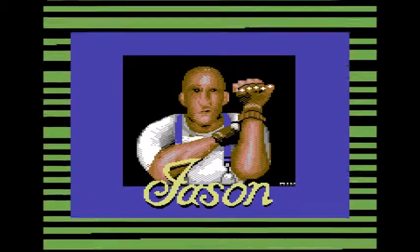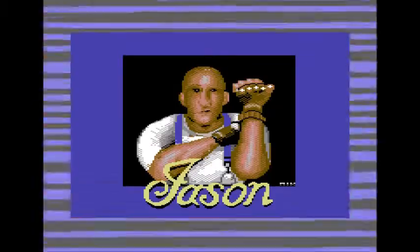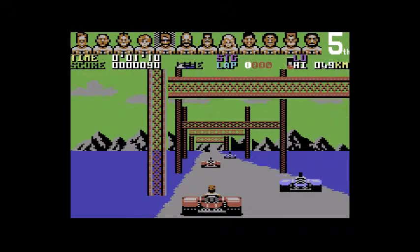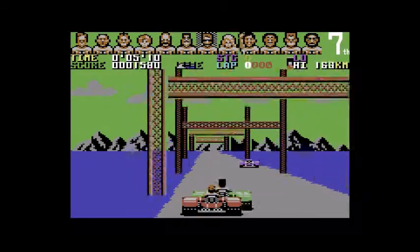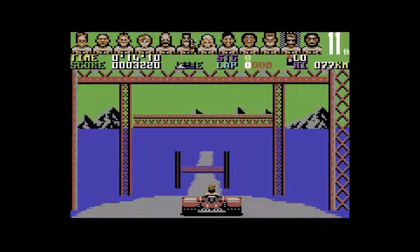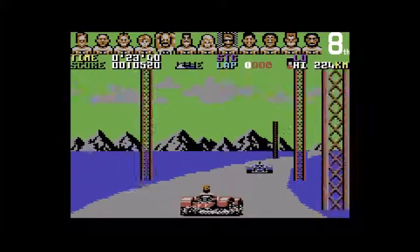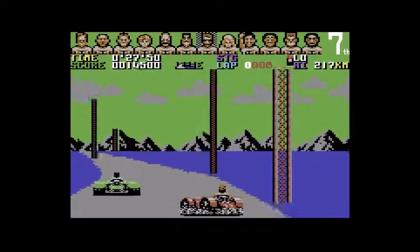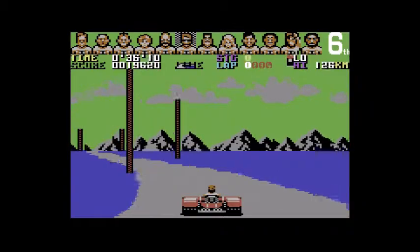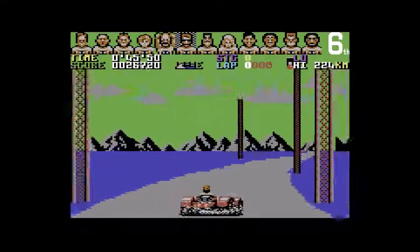Now the next game is Power Drift from Activision from 1990. Let's pick a course and a rider. The annoying thing with Power Drift is that when you were racing, if you couldn't go around a driver and hit the back of him, you flew off the screen — but one of the people you were trying to overtake ahead of you didn't do the same thing. They were able to pass you easily.